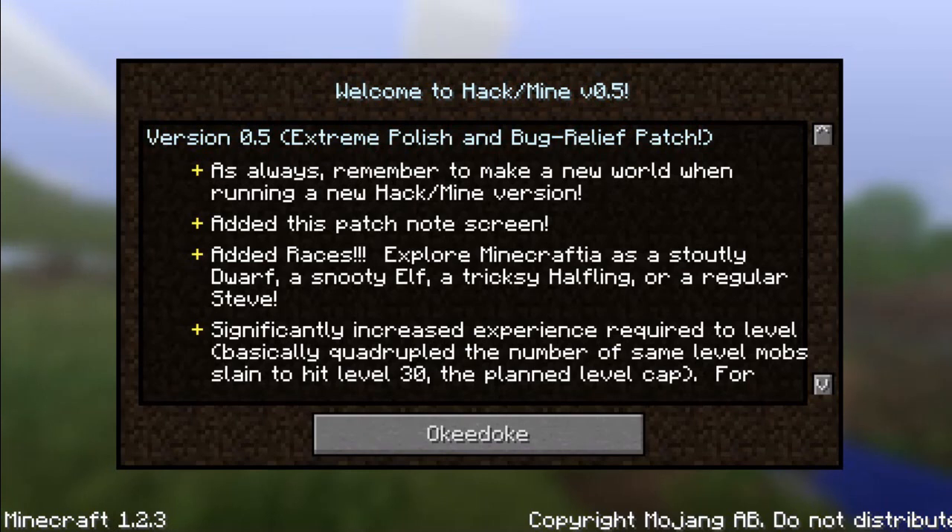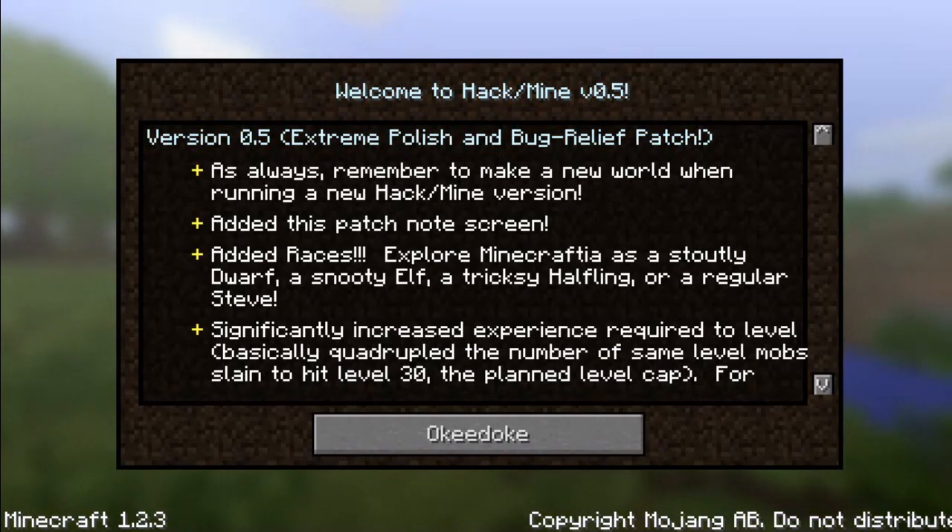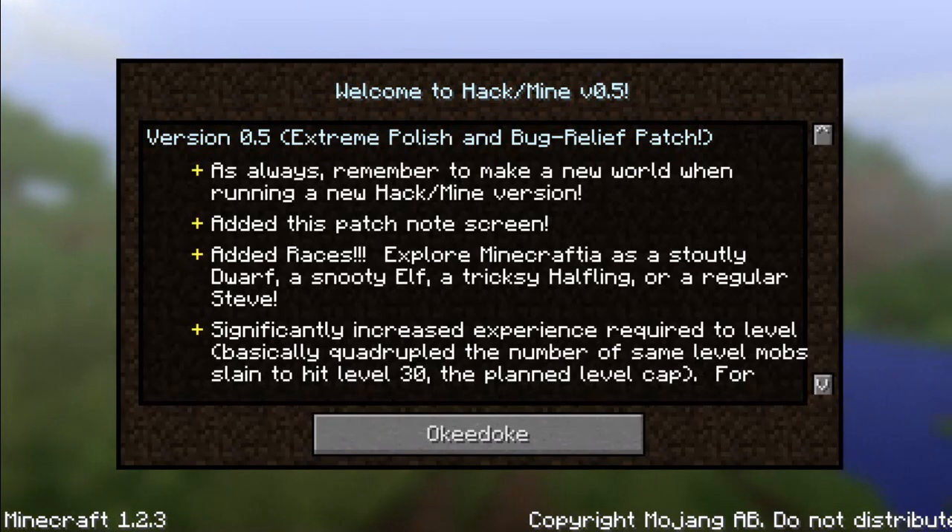Hack Slash Mine turns Minecraft into more of an RPG with levels, experience — which regular Minecraft has — but it also has stats, randomized loot, dungeons... actual dungeons, not tiny little boxes with moss cobblestone and one or two chests and a single spawner. No, actual dungeons with multiple levels, runes, and lots of monsters and boss monsters too. It even has its own patch notes at the beginning on various things.